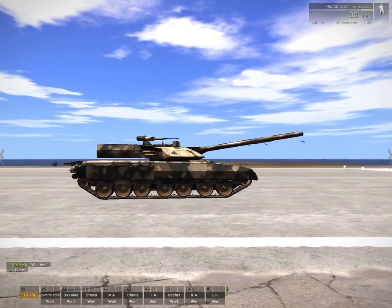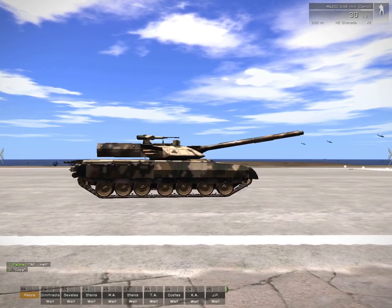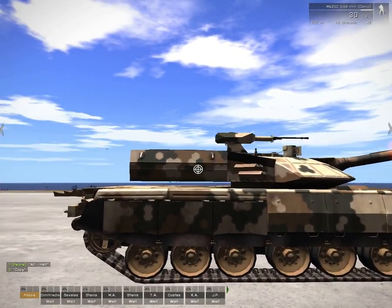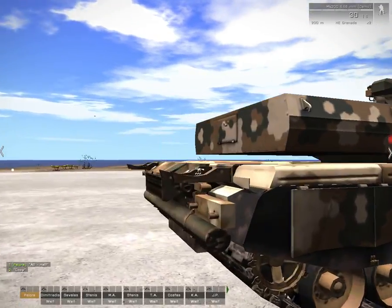And here it is, what everyone's been waiting for, most likely. The C-SAT T-100 Varsuk tank. Looks nice, I like it. This long bag here, it looks like a T-72 — well, it's supposed to look like a T-72 or a T-90.